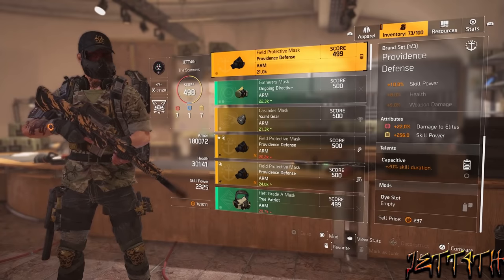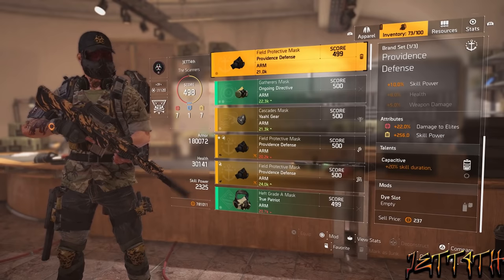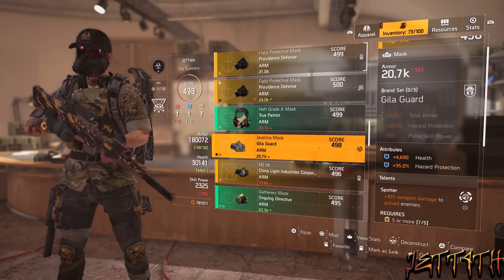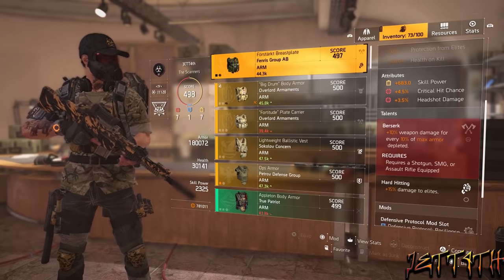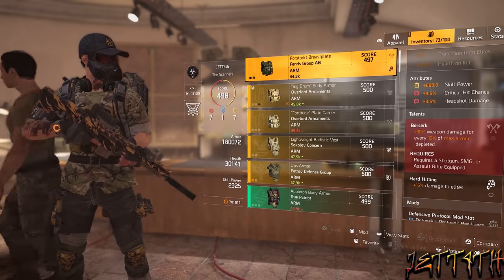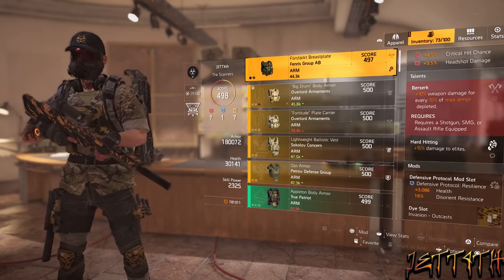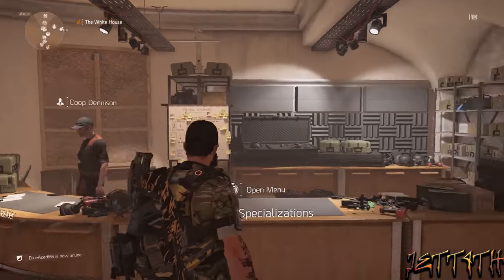And now onto gear. For our mask, we are using a Providence Defense for the plus 10% skill power attribute, plus 22% damage to elites — which you will want a little bit of for PvE and PvP — plus 256 skill power. And for the talent, we are using Capacitive: plus 20% skill duration. This is mainly for the seeker healer ball. Onto the chest piece, we are using a Fenris Group AB mainly for the assault rifle damage, which is plus 10%, and the one attribute plus 683 skill power because we do need a lot of skill power for this build. Along with that is plus 4.5% critical hit damage and plus 3.5% headshot damage. This has Berserk on it, which is getting nerfed, so honestly you could use whatever you want there.